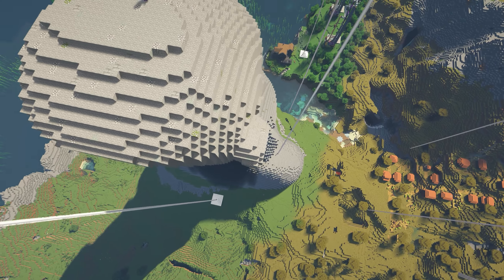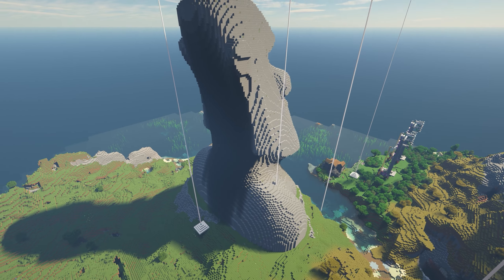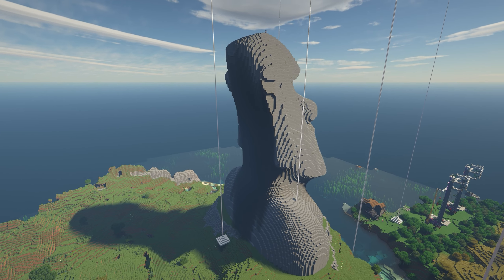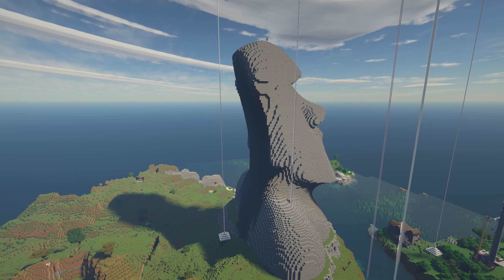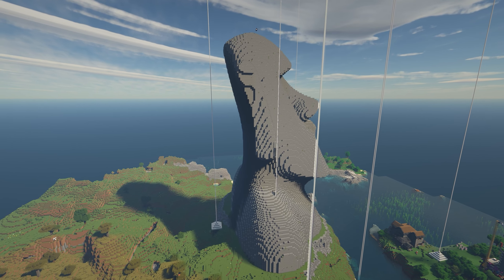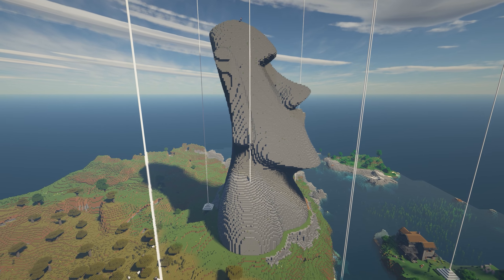Today, around 50 of the statues have been re-erected on their platforms, or at museums around the world, including — surprise surprise — the British Museum in London. Rapa Nui National Park and the Moai statues are a UNESCO World Heritage Site, and it's a place I hope to have the chance to visit at some point in the future.